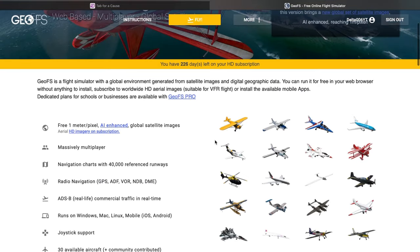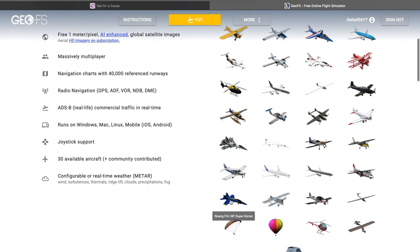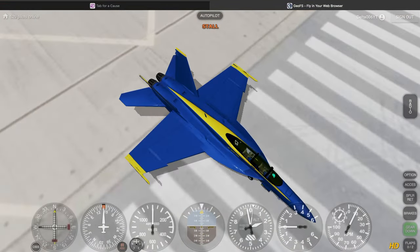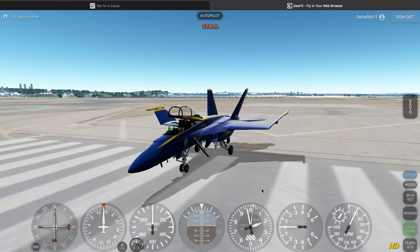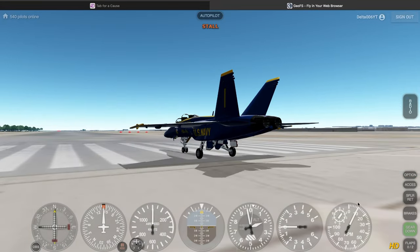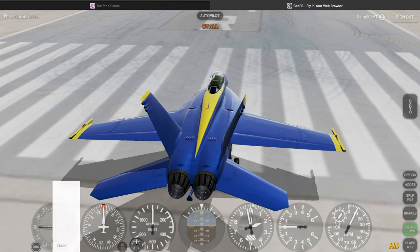I also noticed that in the section of GFS where they show airplanes, I saw a new plane: the F-18. Yes, in this update they also added a new plane, the F-18. It has two animations — first, this animation, and the second one is the tailhook animation. And now I want to see how it flies.